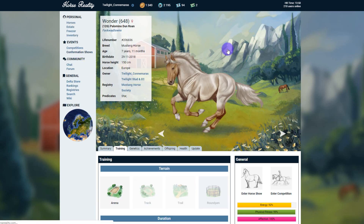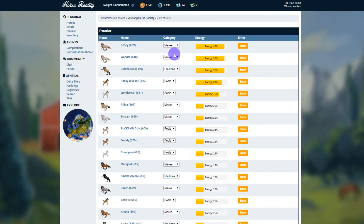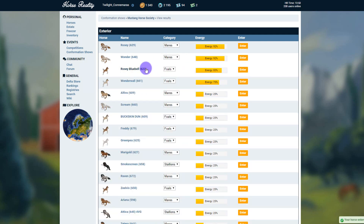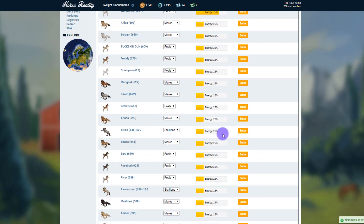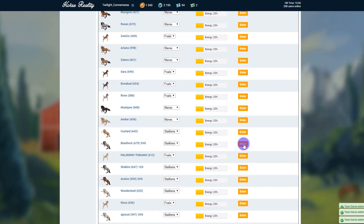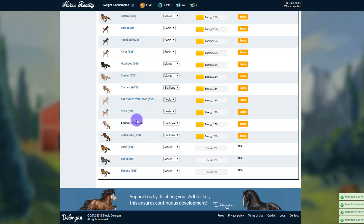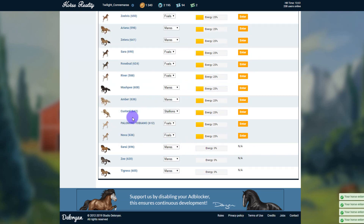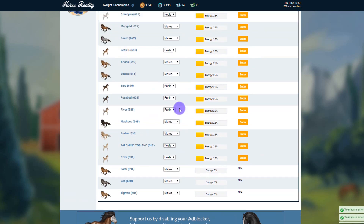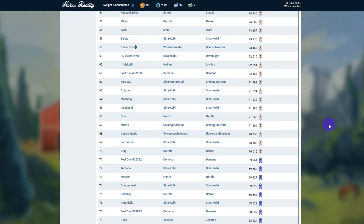I'm going to put some of my mustangs into the Mustang Society show. I want to enter Smokescreen, Attica, Paranormal, Dara, Bluefinch, Shakira, Avalon, Wonderwall, Apricot, Gloss, and Custard. We'll have a quick look at the view results to see how they're getting on — we'll have to wait until the show is actually over. Okay, Attica's at the top at the minute but he might not stay there.